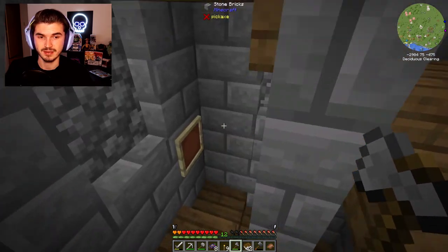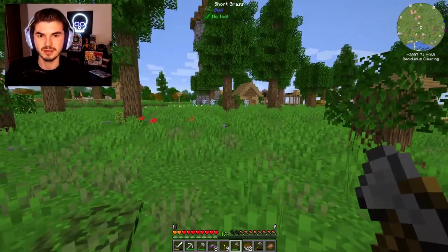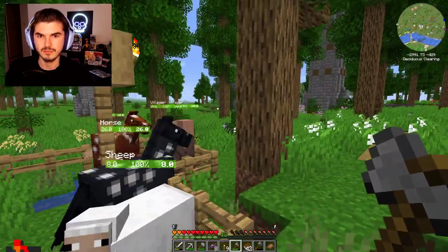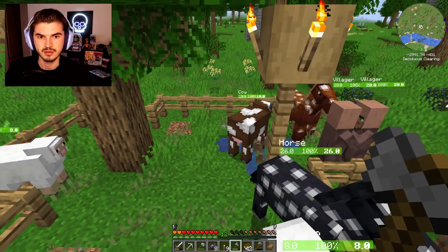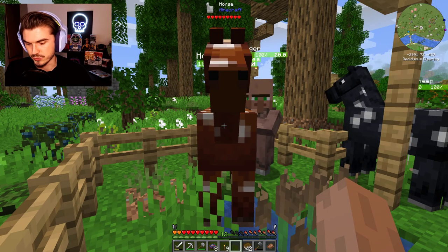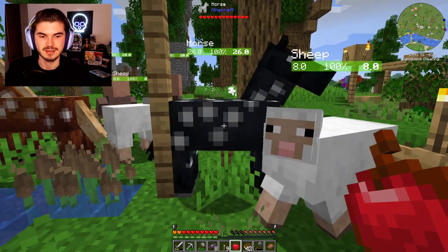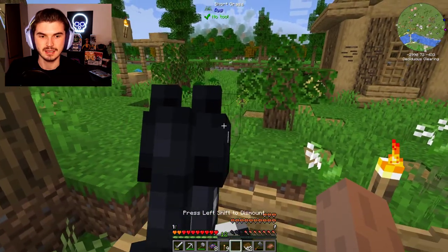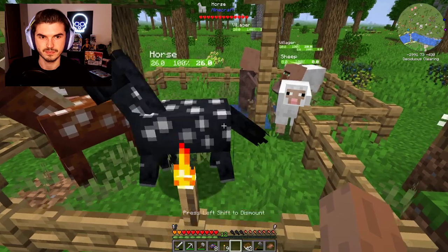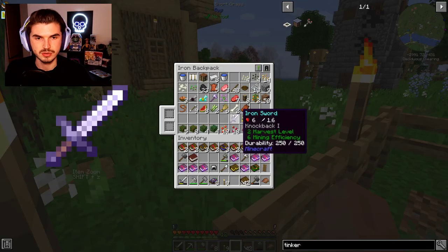I believe we do have some apples and some saddles, and we have horse armor — so we're pretty much set to go. Why don't we grab a horse? That would be the best form of transportation for us. There's one there, there are two here. That one has 26 health. I forget — I think you've got to feed them apples, right? It's been so long since I've enticed a horse in Minecraft.